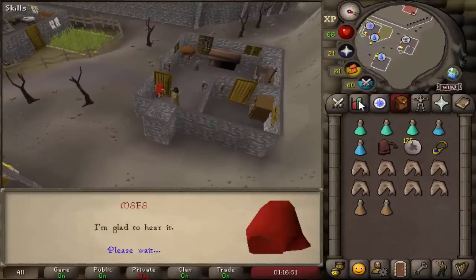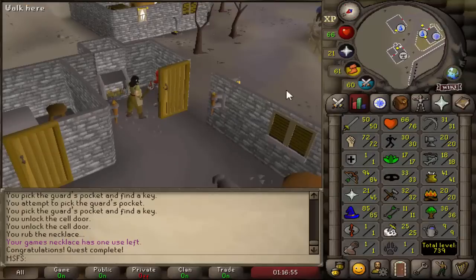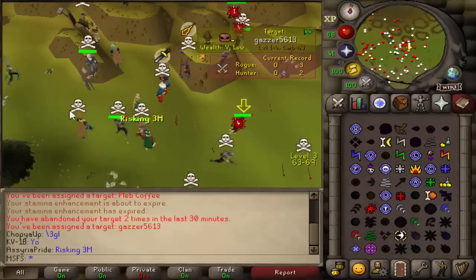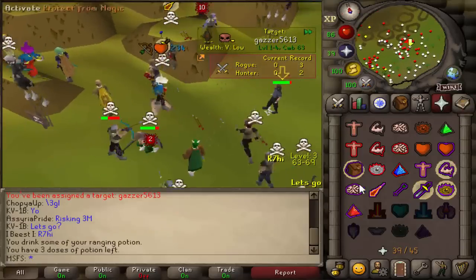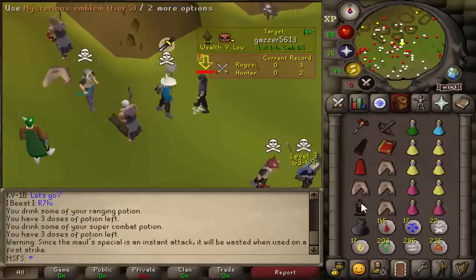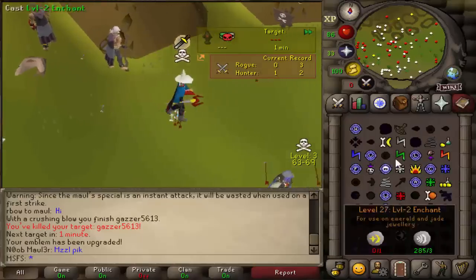Now we need to do Temple of Ikov, which requires 42 Thieving I think, so we might have to go do the Feud quest to get us some Thieving XP. Can I catch a freeze on this guy? This should be a free upgrade if I can actually hit on him. Let's go for a Bolt here — a nice 41 into the G-Mall. And we're onto a Tier 6. So four more kills for that Tier 5. I'm going to emblem up with him.